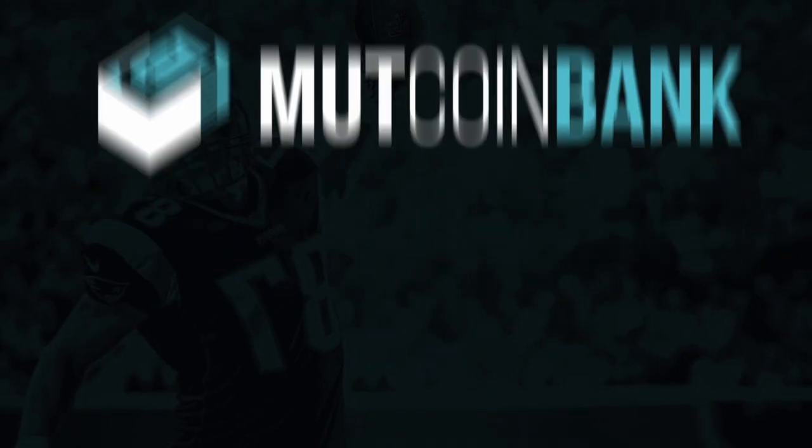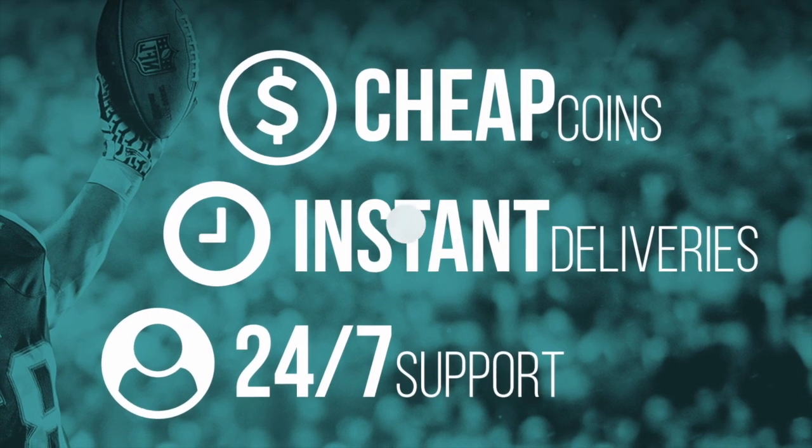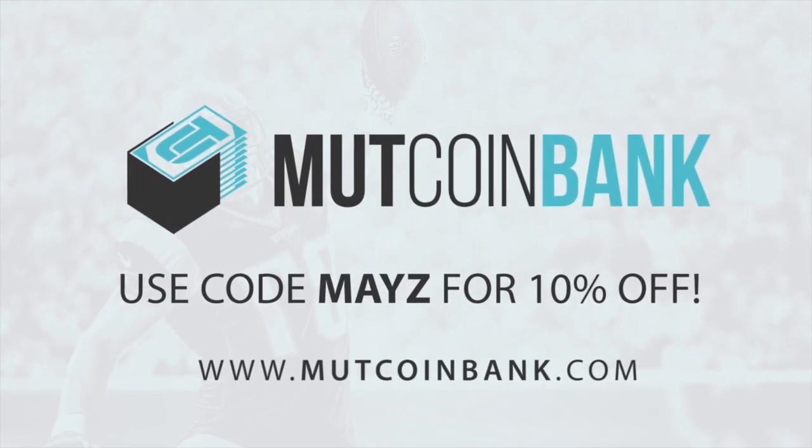If you guys are looking to get cheap and instant Madden 18 coins, be sure to head over to muttcoinbank.com and use promo code MAZE at checkout for 10% off.